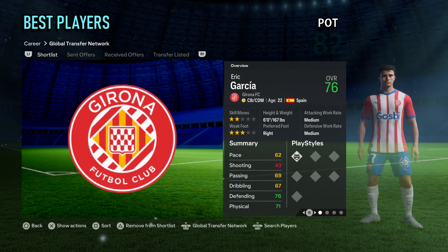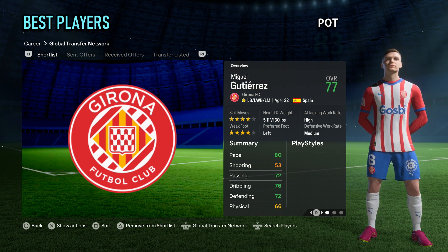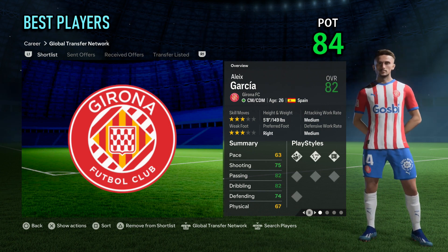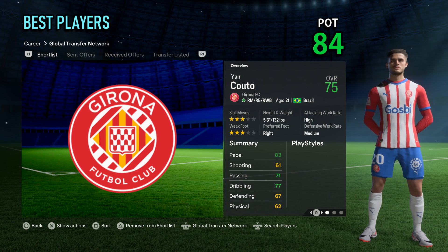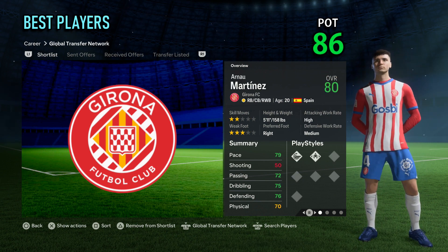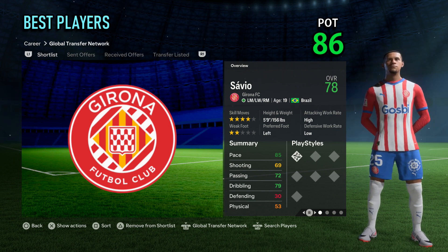On loan from Barcelona, real-face center back Eric Garcia — a long-time career mode favorite. Real-face Ukrainian right midfielder Victor Sargankov. Real-face left back Miguel Gutierrez, potential of 84. Real-face central midfielder Alex Garcia on loan from Man City. Right-sided player Yan Kuto on loan from Atletico Madrid with a potential of 85. Central attacking midfielder Pablo Torre — real face, exciting prospect. Right back Arnel Martinez, and finally another loan player, Brazilian exciting prospect wide player Savio.